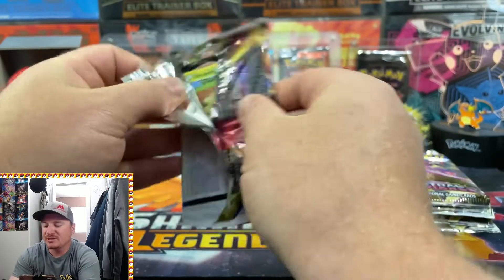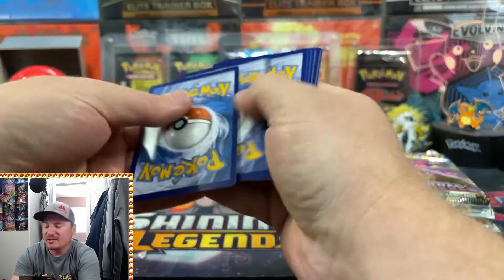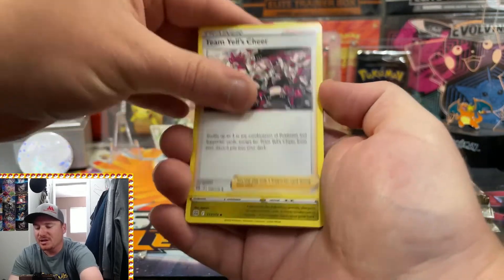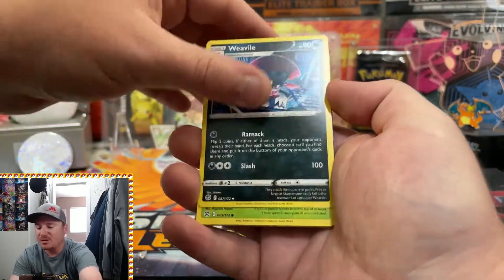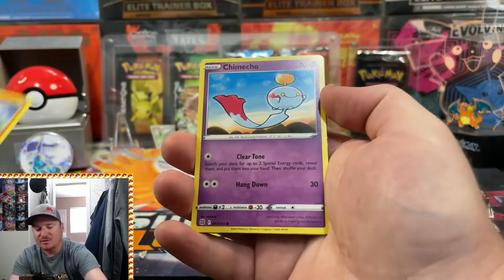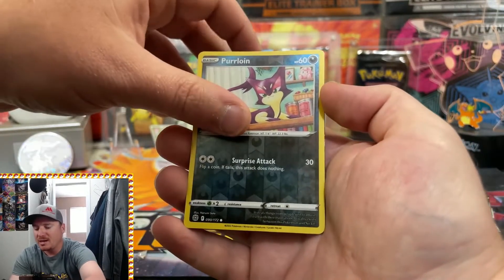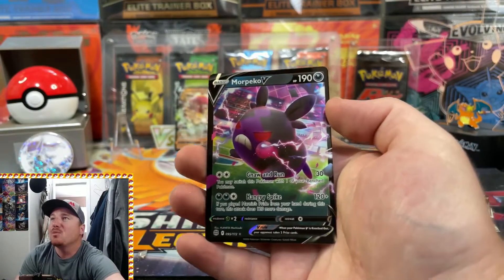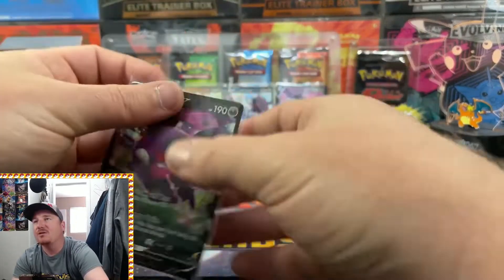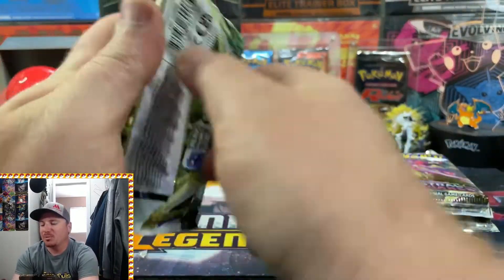We have completed our Brilliant Stars set, but let's see if we can't come across something epic today. Getting into the next two sets, we've got a chance for double bangers and some chance at those Trainer Gallery cards. You can never pull too many Charizards, and there's plenty of those in Brilliant Stars. We got a Reverse Holo Purrloin, and there we go — a Morpeko V, our first Ultra Rare hit of the day! We'll get that sleeved up and add it to the Epic Pulls board.